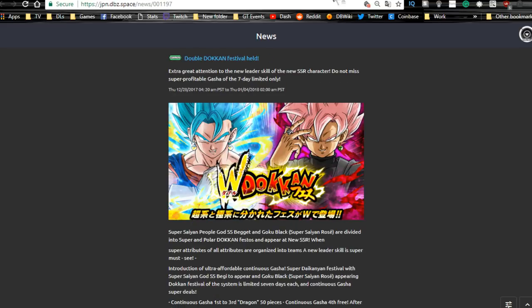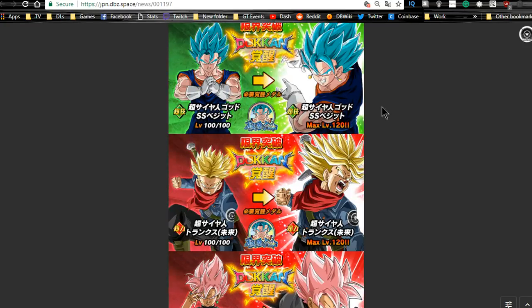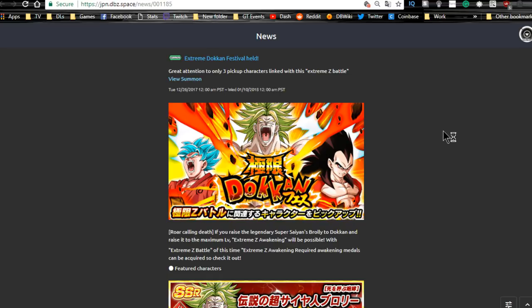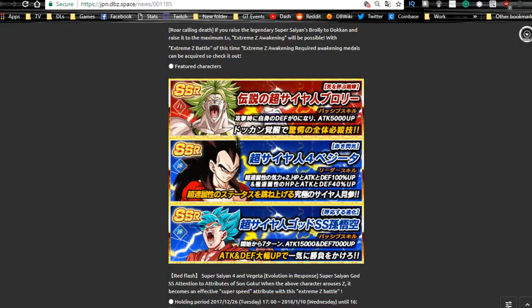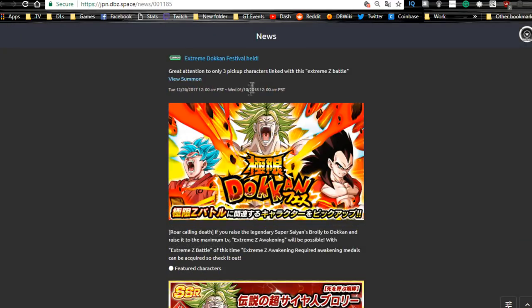The Rosé and Vegito Blue Dokkan Fest runs until tomorrow — two separate banners, both really good units with phenomenal artwork. I pulled on it myself. The Extreme Z-Awaken banner runs until the 10th, featuring Kaioken Blue Goku, Broly, and Super Saiyan 4 Vegeta. If you're missing SSJ4 Vegeta or Broly for World Tournament, this might be the banner for you.